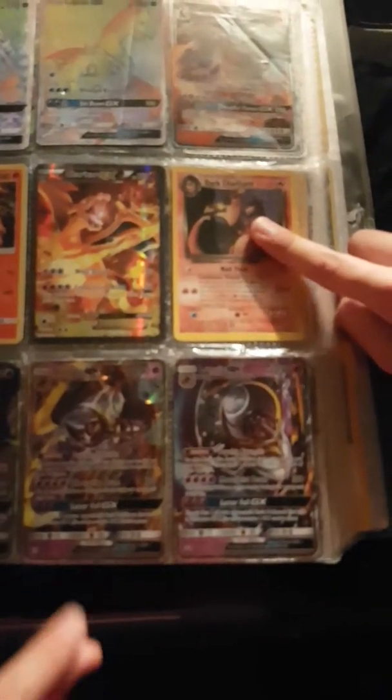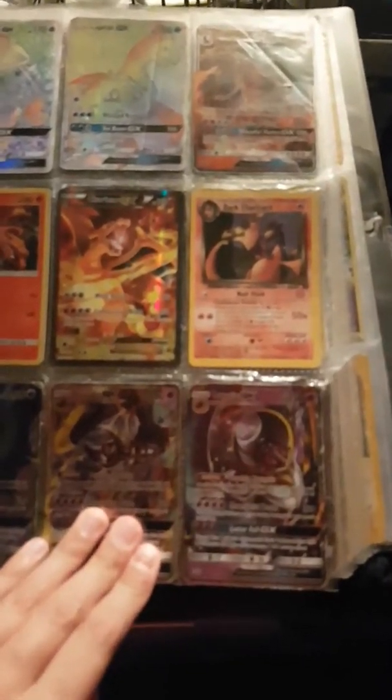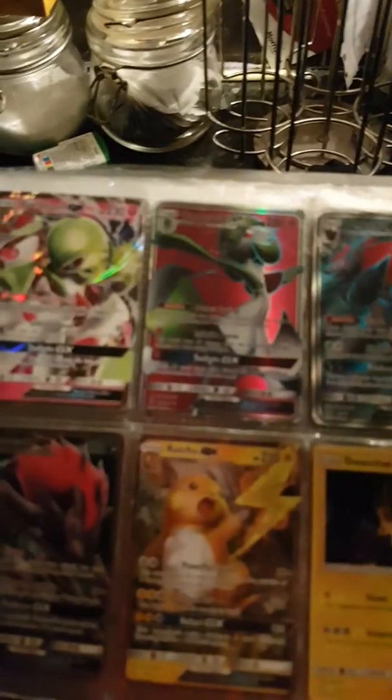Lunala full art. My friend wants to trade two GXs for this Dark Trevenant — real ones — and the Lunala promo. On the next page we have a Gardevoir, Gardevoir full art.